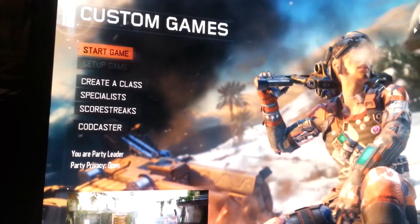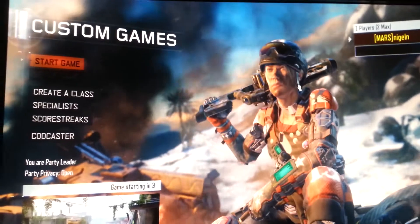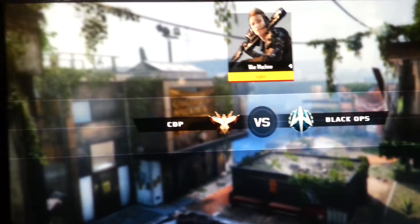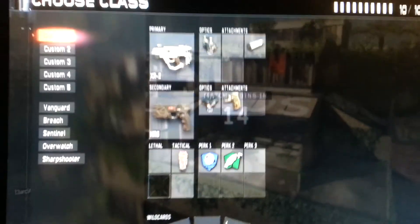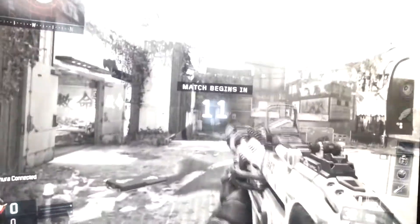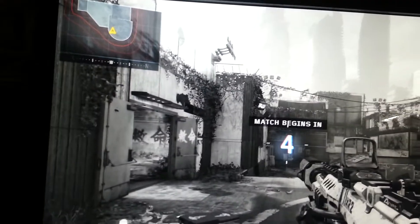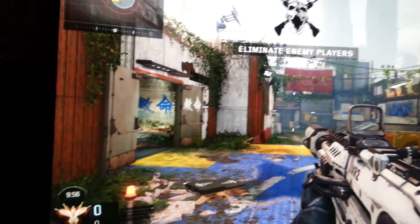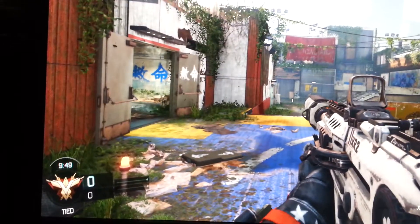So this should be a 16-player match, but you'll see that there aren't 16 players. The game has started — here's my mini map on top. You can see there's no player on my team, or there's probably only one player, because usually I just get one other player on my team.